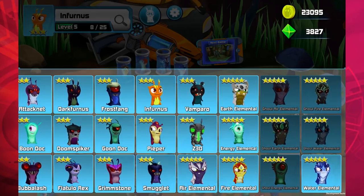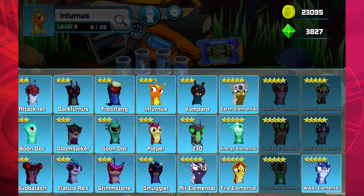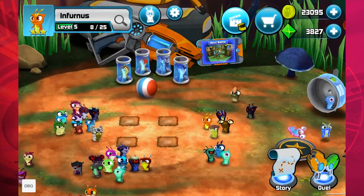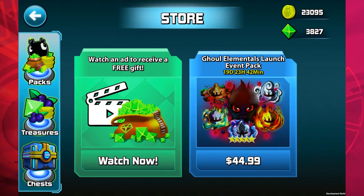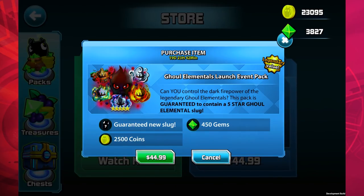All five have been ghouled but they're grayed out because we haven't got them yet. That must mean there's something new in this release — we have something in the store. Let's check it out: we have a Ghoul Elementals Launch Event Pack. It says, 'Can you control the dark firepower of the legendary ghoul elementals?'